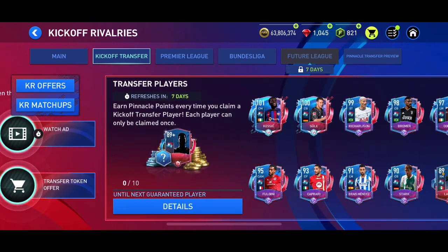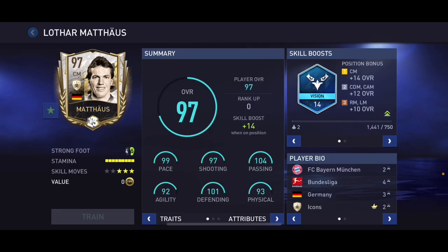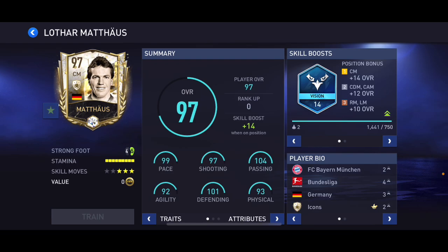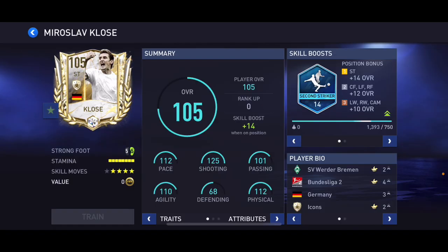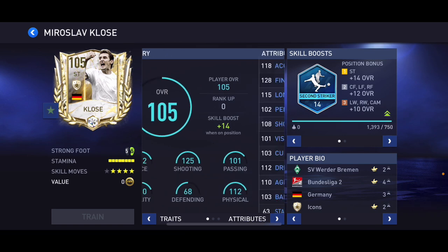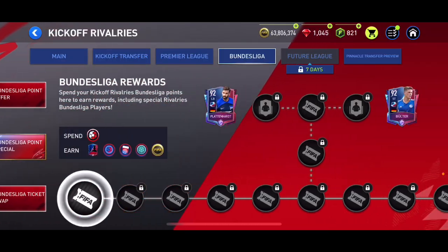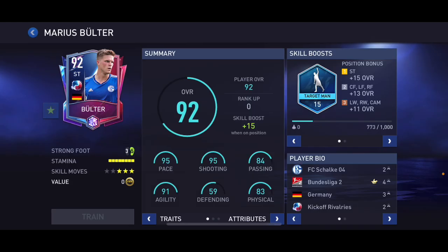These are all the transfer cards right now — obviously changed from the last event. For Bundesliga players we've got 97 overall Müller — not a bad card, four-star weak foot, five-star skill moves, good well-rounded card. There are a lot of good sentiments in this event. One of the Robben/close cards there as well — five-star weak foot, four-star skills. You can't get him free-to-play but he's still a great card — six-foot, medium/medium work rates.